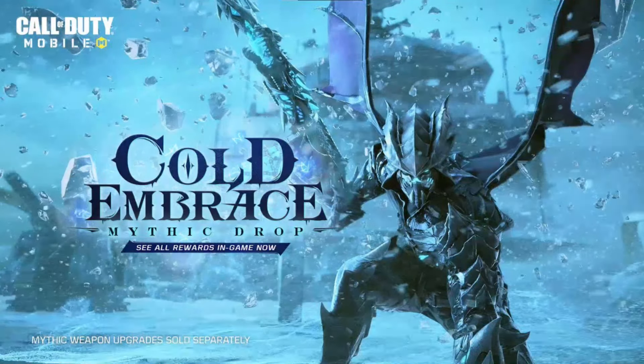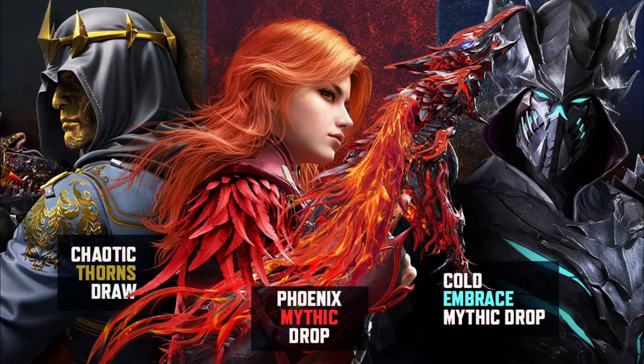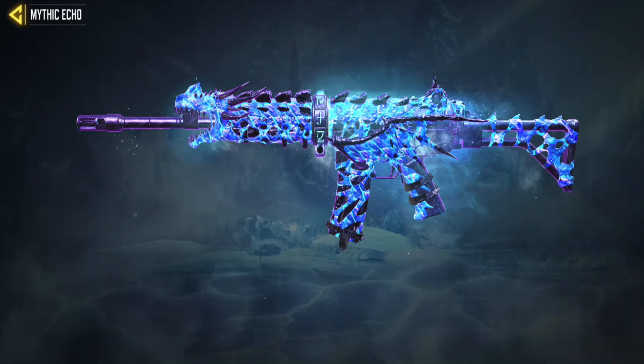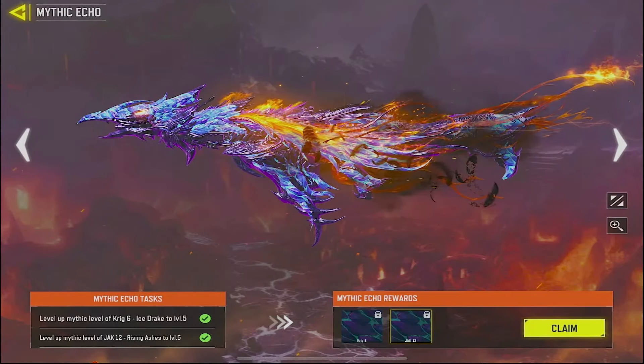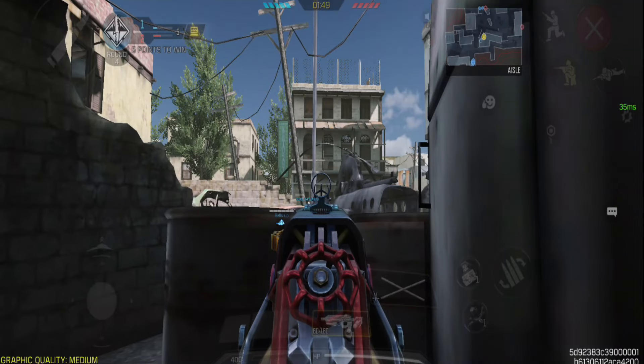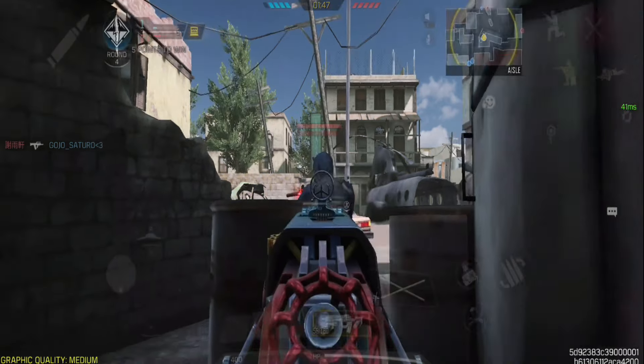The Cold Embrace Mythic Drop isn't available just yet. According to GarenaCod Mobile, it should be out this week, so let's keep an eye out. If you already have the Mythic Jack 12 and both skins are maxed, you can claim the camo without spending more. You need both Mythic skins because this camo is currently exclusive to these weapons — that's your only option for getting it.